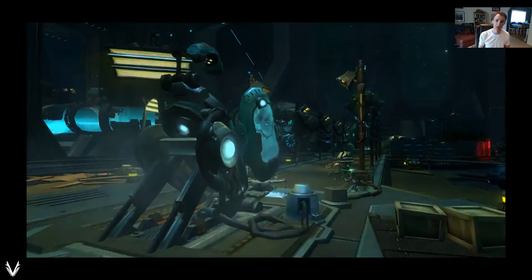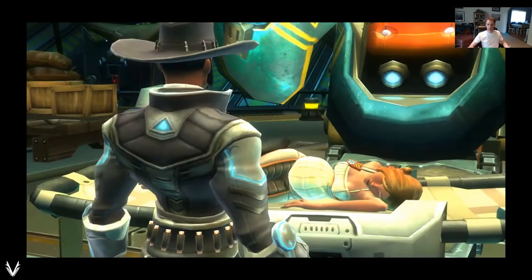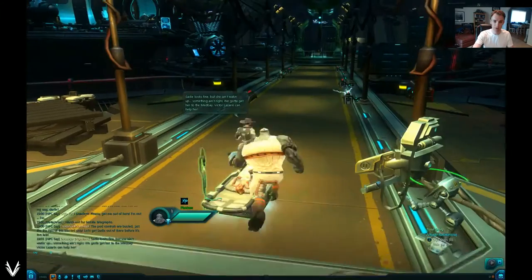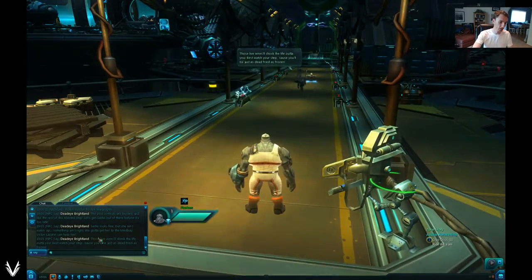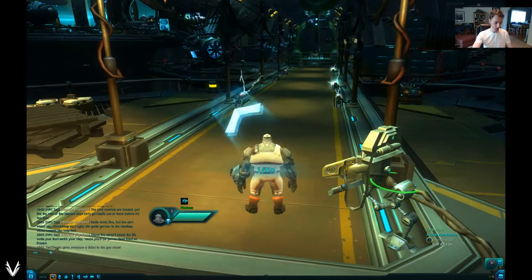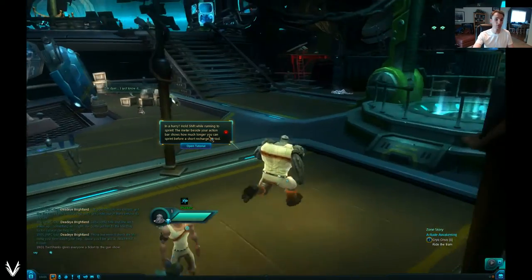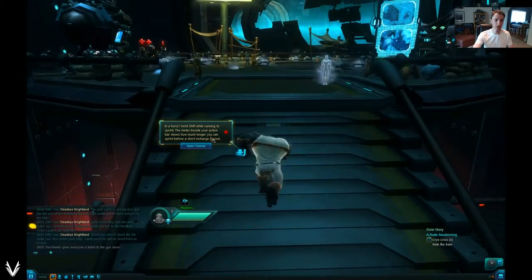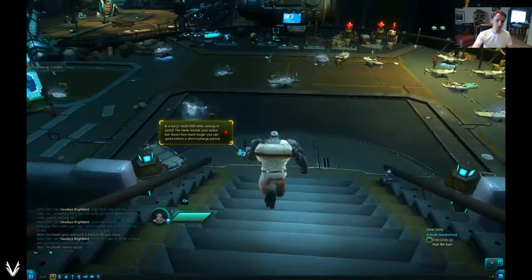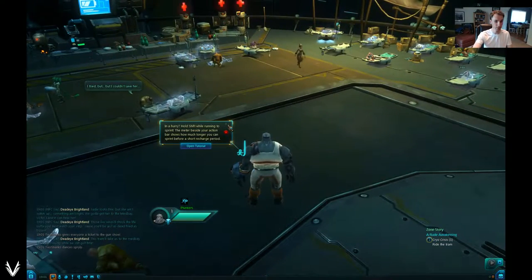The quest progresses and we do what they request. At the beginning a lot of quests will have little cinematics in almost any game, just to get you engaged and draw you in. We get his wife out of cryo and he runs off — and because his text window disappeared, you can see it down here in the chat window as well. If we still don't know what to do, we click on the quest. A pop-up says: in a hurry? Hold Shift while running to sprint.